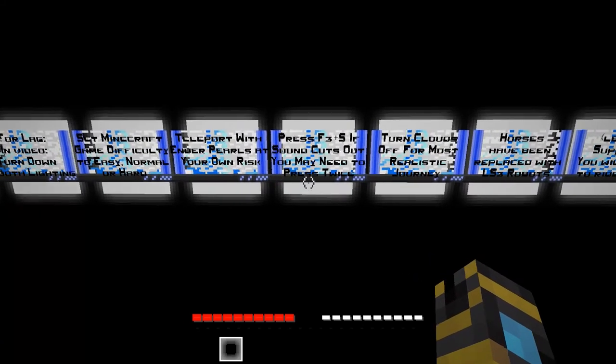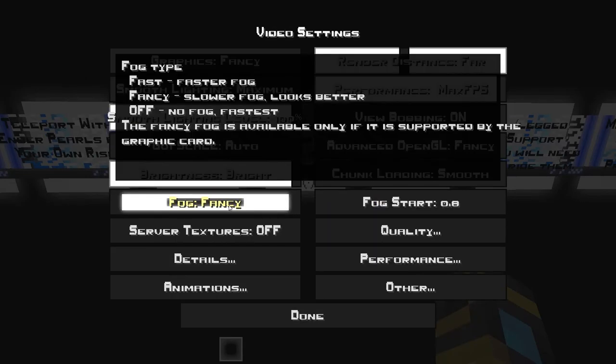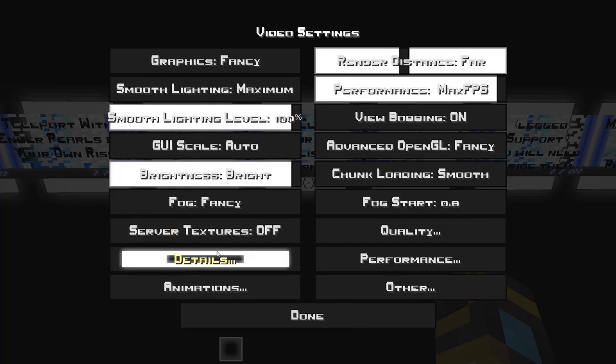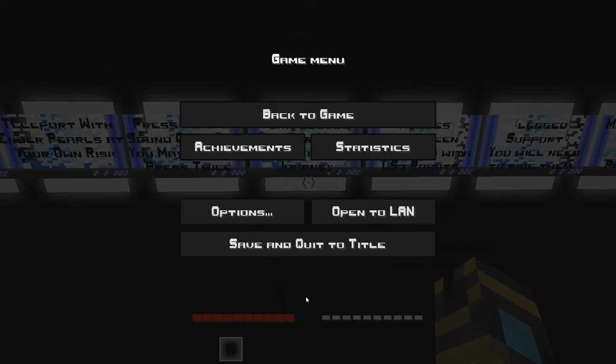Teleport with ender pearls at your own risk. Press F3 plus S if sound cuts out - you may need to press it twice. Turn clouds off for most realistic journey. Clouds are now off. Back to game - horses have been replaced with LS3 robots. Oh, I'm excited to see those! You will need to ride them. Make sure all is in order before proceeding - pull the lever when ready to continue.